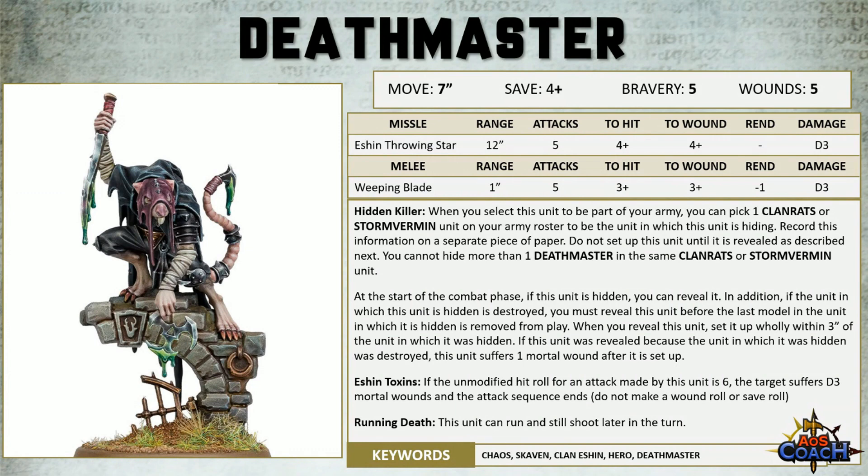The Throwing Stars will wound slightly better and you'll get a bit more damage overall. Instead of getting Exploding Sixes to hit with the Throwing Stars, the Deathmaster will now gain mortal wounds with an unmodified six to hit, which is going to include both your shooting and combat profiles — a nice touch. The Deathmaster can still run and shoot, but the biggest difference is going to come down to how you hide the Deathmaster.